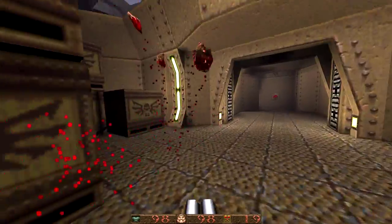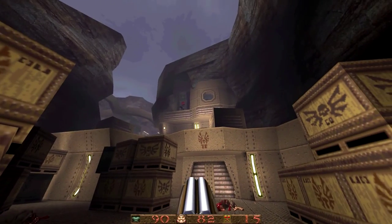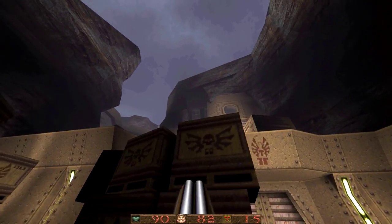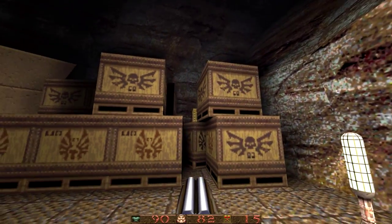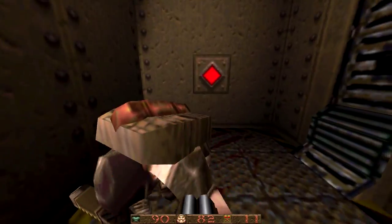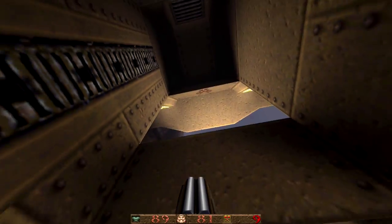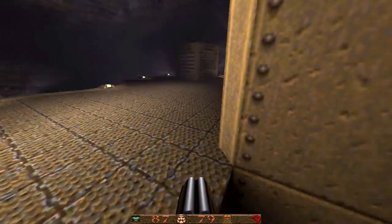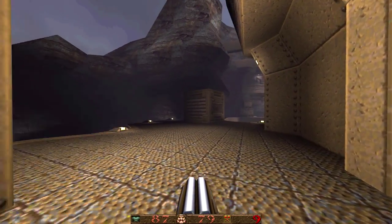In the original version of the map, all these dogs would spawn directly behind the player in this area and it was really irritating — it happened four or five times as you walked through. In this version it's been toned down a lot. There are like two dogs that appear somewhat behind you at the end, and the rest are just hidden behind crates.